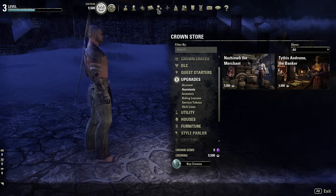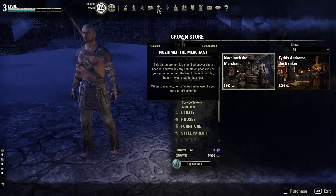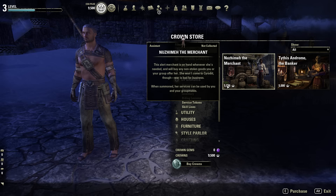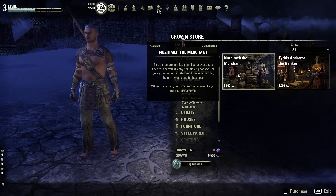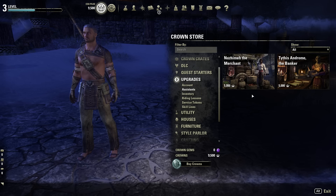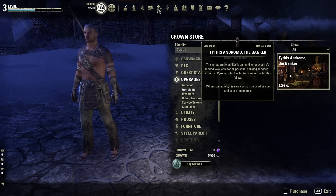Under Assistance, you can summon your own personal banker or merchant anywhere in the world. Since bag space is a pretty big issue in ESO — especially if you're not a subscriber and don't have the craft bag — having these is nice. But they're really expensive at 5,000 crowns. There may be ways to earn one in-game through achievements or DLC content like Thieves Guild or Dark Brotherhood. These are completely optional — you can just port back to town and go to a bank or merchant.